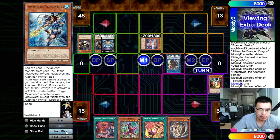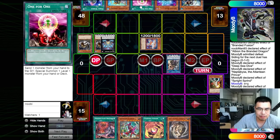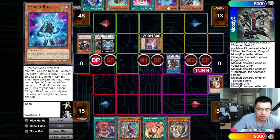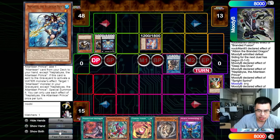Going to summon out the Sprite Red, which is fine, and then they're actually going to pass. That is crazy what they have in hand — they just had full engine in hand. I guess the Drone Lockbird really put in a lot of work there, else we would have probably got our hand looped. So we're going to draw for turn.